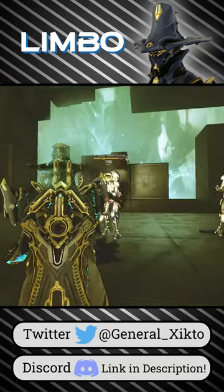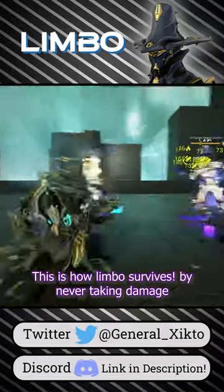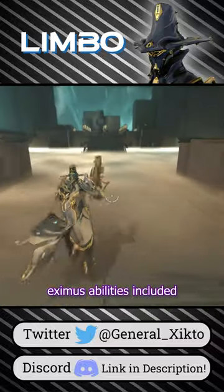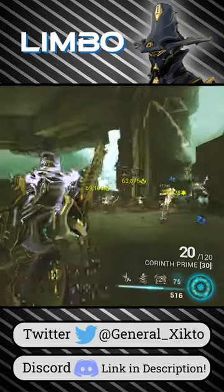Limbo in one minute. There's our plane of existence and there's the Rift. Damage does not cross between these two, except for abilities. You can press the roll key to get in and out of the Rift, and enemies killed in the Rift give you 10 energy.